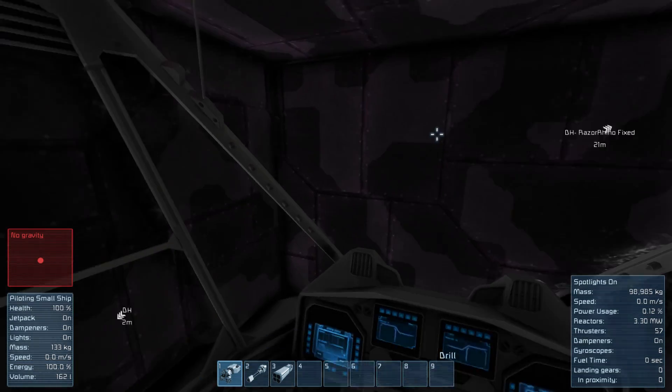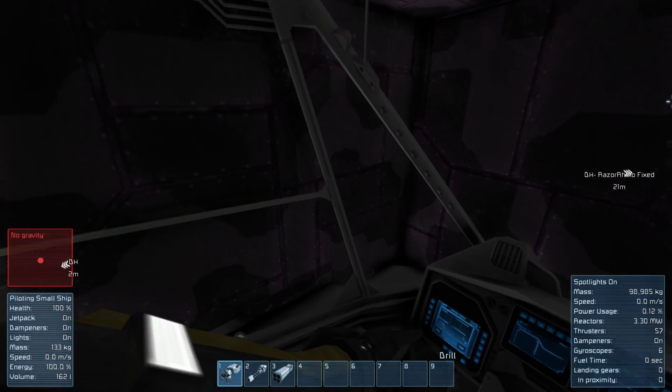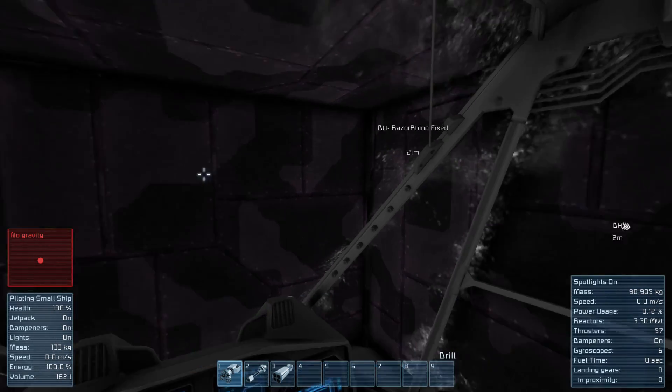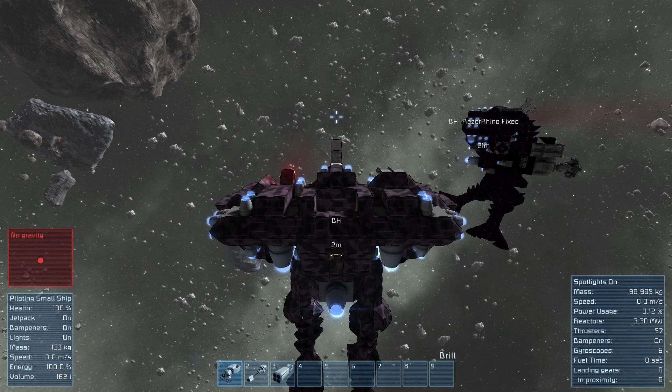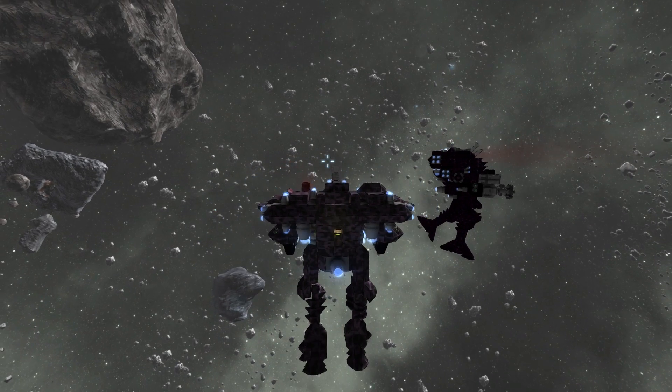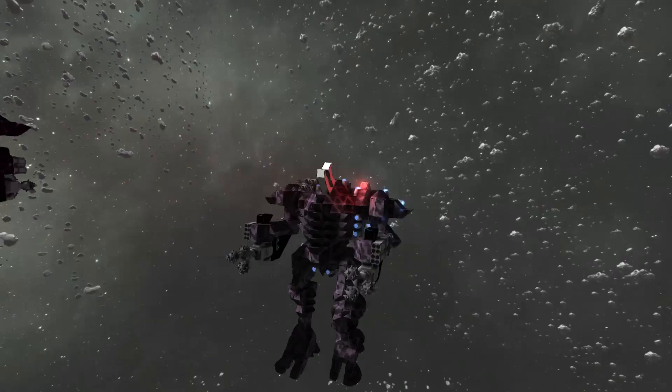First person view — we could use some sweet camera monitors. How cool would Space Engineers be if there were little monitor displays and cameras that you could create? That would be awesome. But we'll switch to third person view to make this go a little bit smoother, and I'll turn off the HUD to make it even nicer looking.